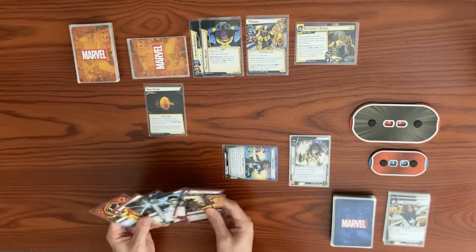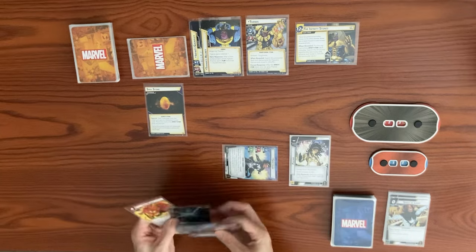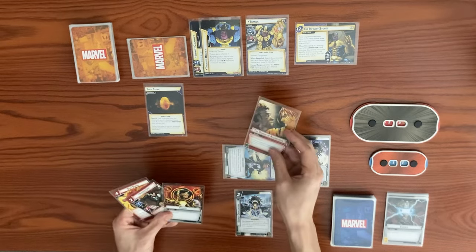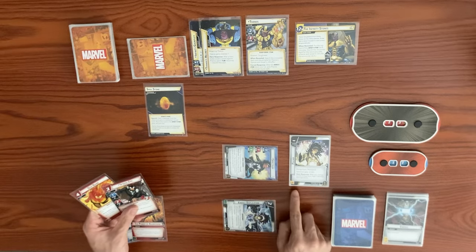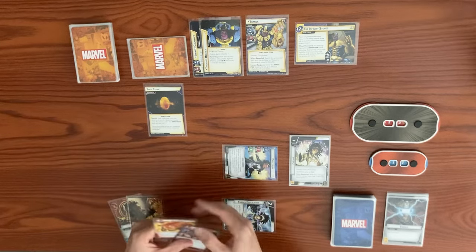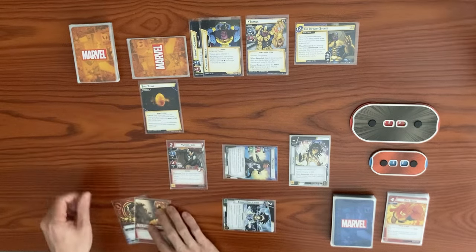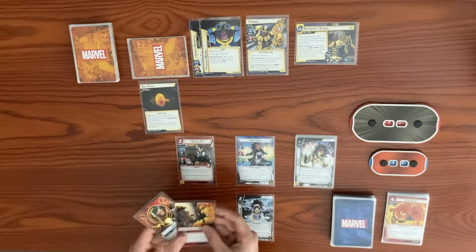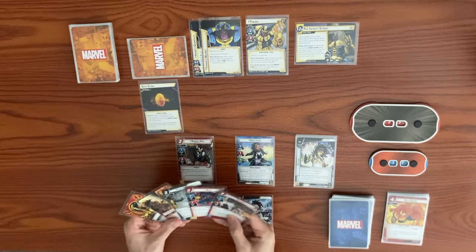We use a double resource to play Energy Duplication and exhaust it to generate an energy resource for Pulsar, then a second resource to play Spider-Girl. We keep her since Thanos has Retaliate — she'll absorb that. We keep Genius and Power of Aggression in hand and draw back up to five.